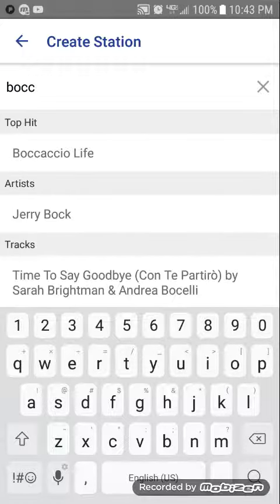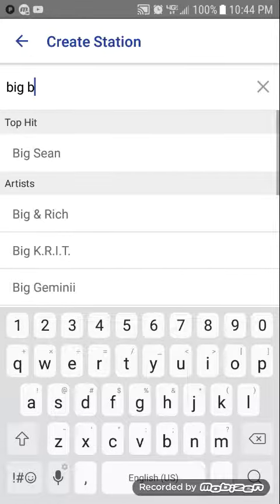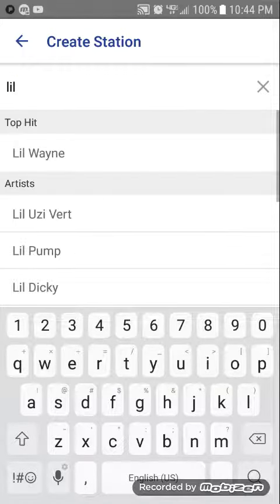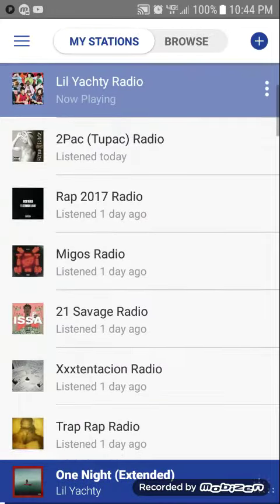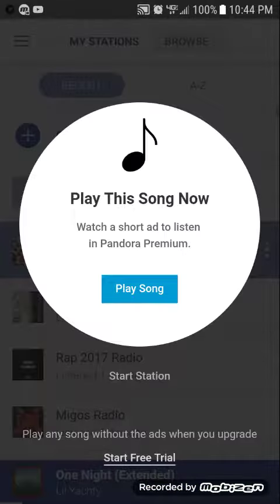So look at the little — you go here, then I'm just going to put extra, turn left. Then you press play song and it will play and add.